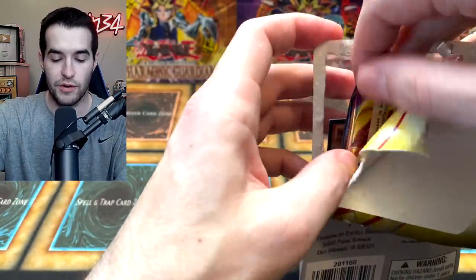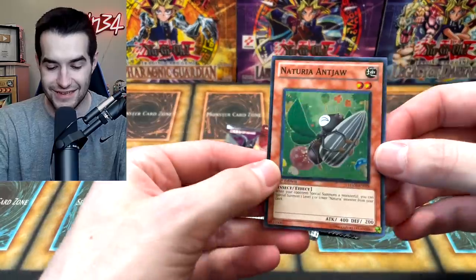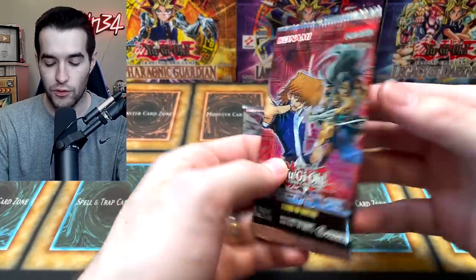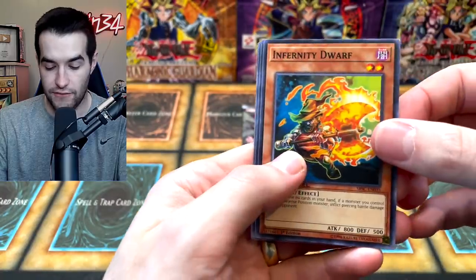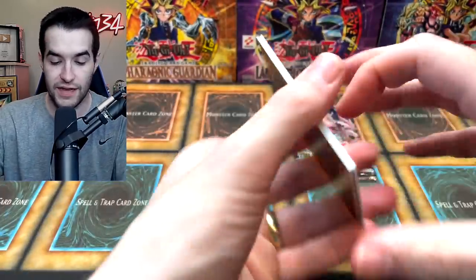Final two blister packs — three more packs in here then a Pharaoh's Servant. Let's see what we can get — please don't give a Speed Duel. I have a feeling it gave a Speed Duel... it feels very skinny. They gave a Speed Duel and Infinity Chasers — okay! Let's start with the Speed Duel: Infernity Dwarf and Mandragola. On to Soul Fusion and we'll finish with Infinity Chasers, a cool little reprint set.